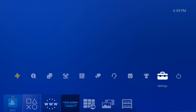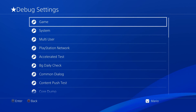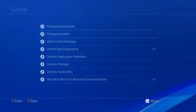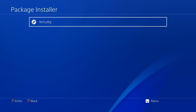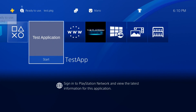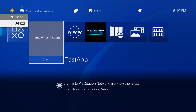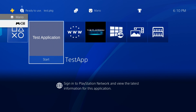Now press the PlayStation button, go to Settings, and scroll all the way down to Debug Settings — which wasn't there before. Go to Game Package Installer, where all your package files will be listed. Press X on your package to install it. In this case it's our test application. Press the PlayStation button and the test app now shows up — press X to launch it.